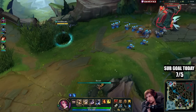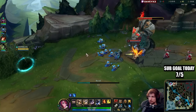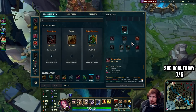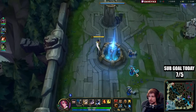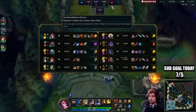Now we go back. We stack the wave up and then we use the back — because if we stay and try to poke it's not going to work. If we go back, buy lifesteal, and come back, the wave will push back into me and I'll have an item advantage. That's why I'm going for a reset here.